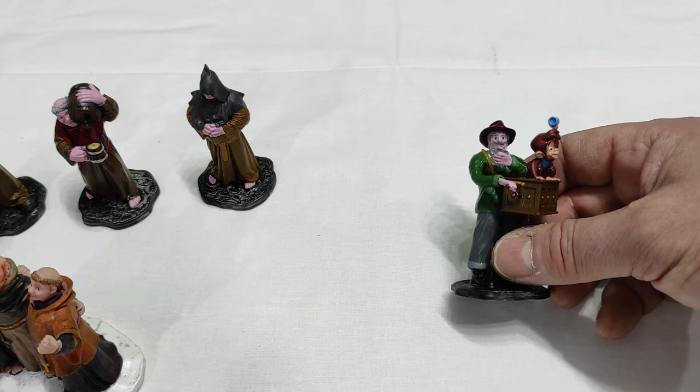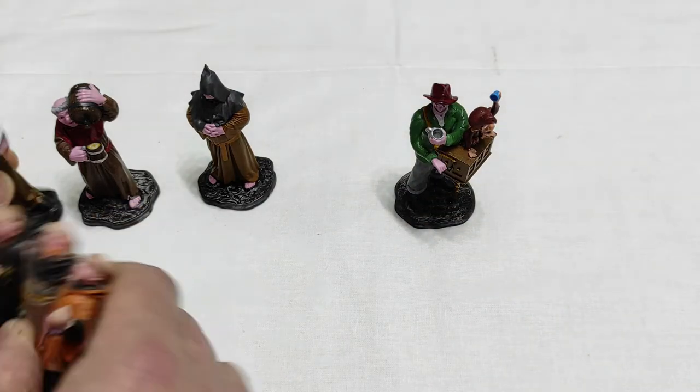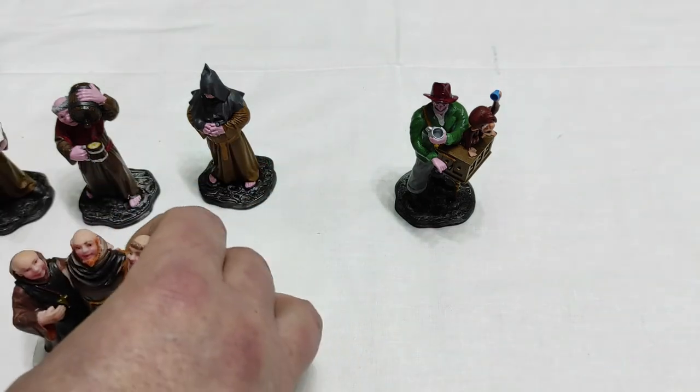Those are the figurines I've finished, and I've tried to respect the Lemax scale — they're almost the same scale. One of the secrets will be the replacement for Sister Sarah. All through last season — from part two to the last part of my 2021 series — I had Sister Sarah traveling with me across the layout. I've changed that. I've already done the new companion, who will accompany me through the entire season.